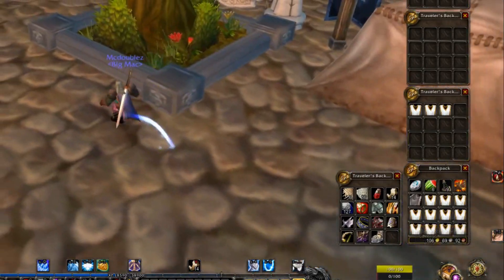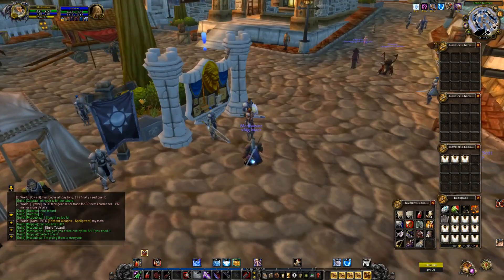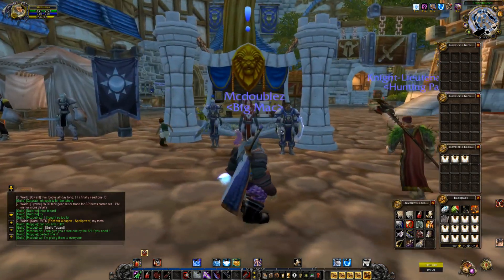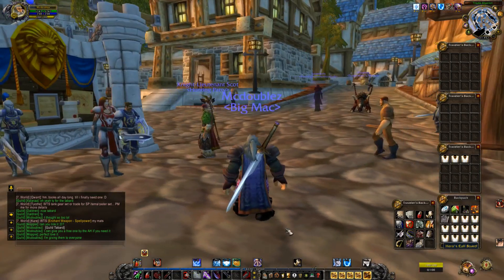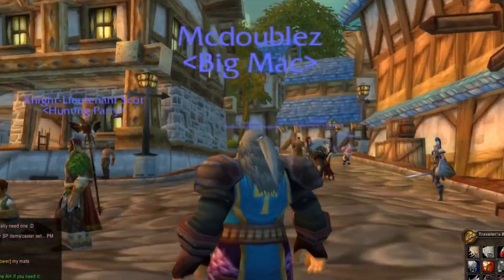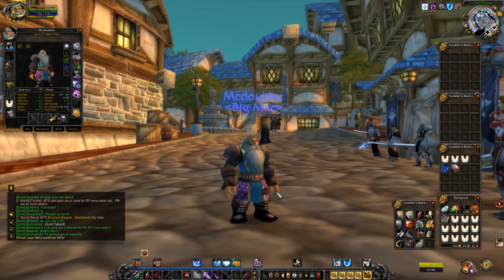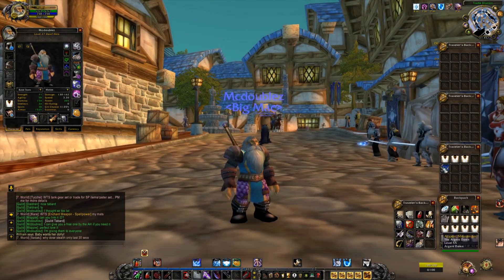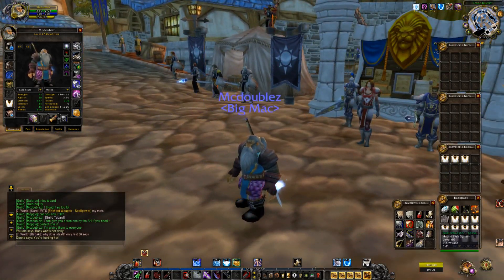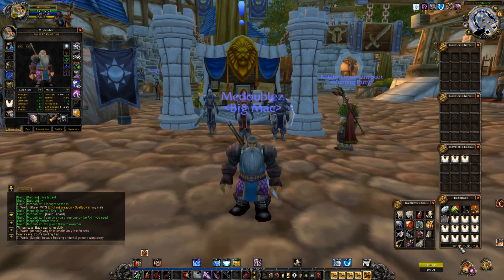I am currently giving out free tabards to everybody who joins the guild. The tabard looks sick — there's actually a golden hammer on it. Maybe if I take my cape off you can see it from behind with my weapon as well. It's simple, but sometimes simple is best. I think the blue is a very perfect color, especially for what I'm going for here. I'll still have some tabards available, so if you need one when you join the guild, just let me know.